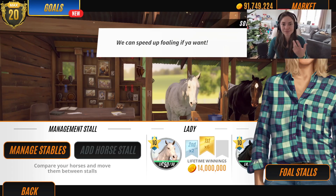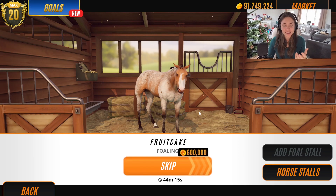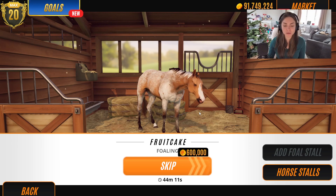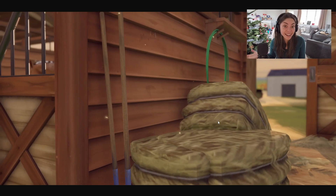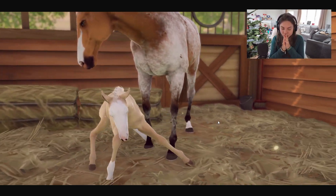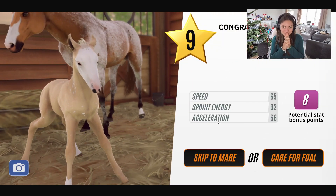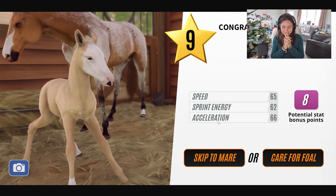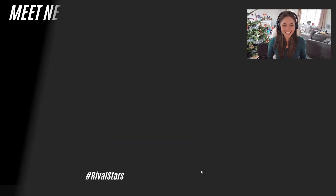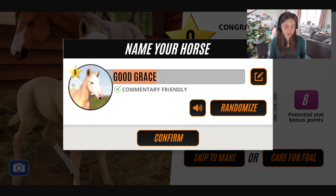I kind of want to see how slick these races are running on my game as well. So I'll tell you what we're going to do — we're going to go find Fruitcake's foal now, and then in between each foal we might go for a little race, because we can. If it's a filly, I know exactly what I'm calling it — but I'm not going to tell you until after the race. I'll probably forget, I'm so dopey.